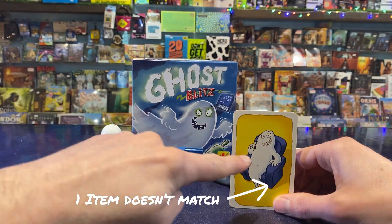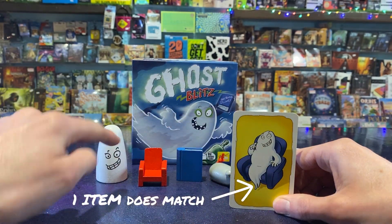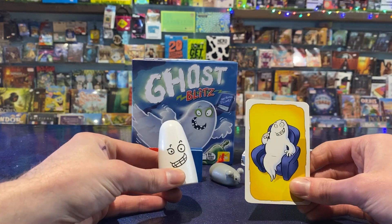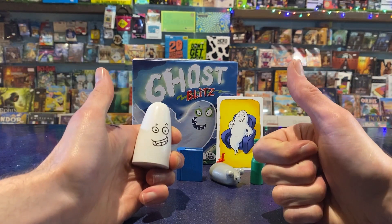Scenario 1: the card shows one item where the colour doesn't match the actual item on the table, and one item that is the correct colour. In this case — the white ghost in this example — you must grab the white ghost as it matches the card exactly.